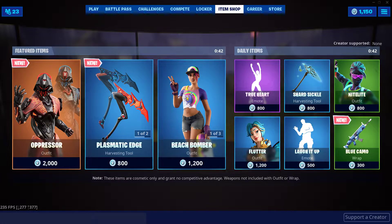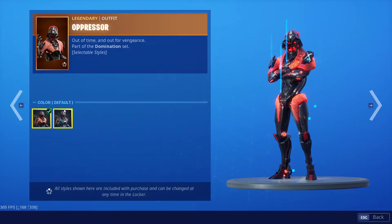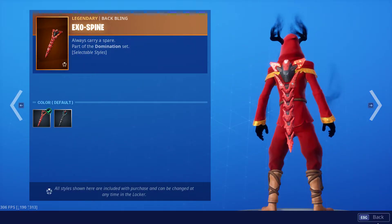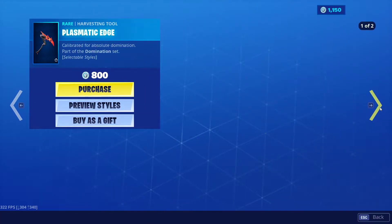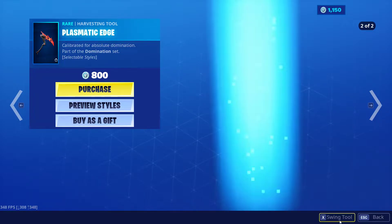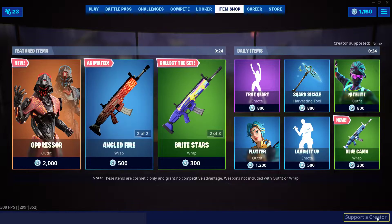Hey guys, my name is Pizza. Welcome back to another item shop video. Yesterday we got the new Oppressor skin that has actually two different styles, which is very cool, along with the Exo Spine Back Bling. And we also got the Angled Fire Wrap, which is reactive, along with the Plasmatic Edge Pickaxe, which has two different styles, which is very nice.